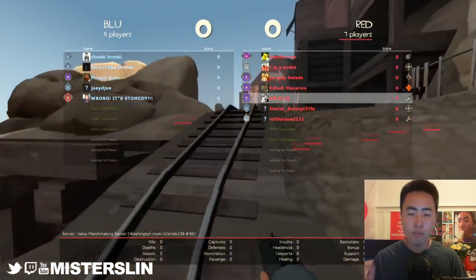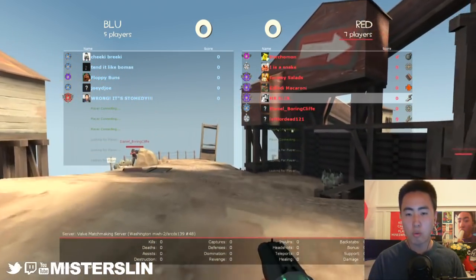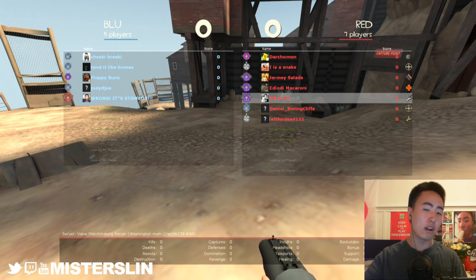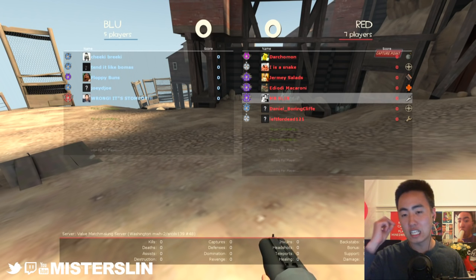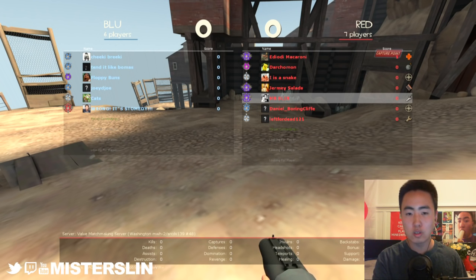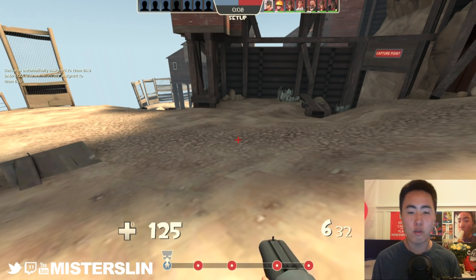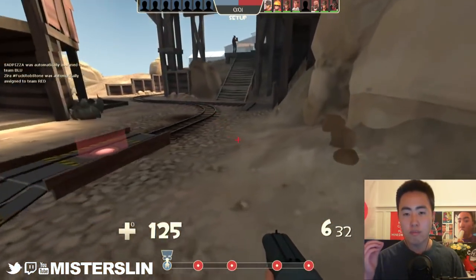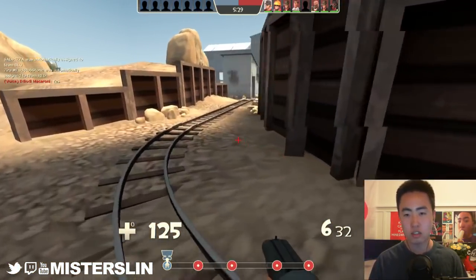Basically, the idea behind reading the scoreboard is that you check how many teammates on your side are alive, check how many opponents on their side are alive, then you make a split-second decision as to who's winning or who's losing, and that informs your decisions. Because unfortunately in Team Fortress there's no mini-map, there's no radar telling you where your opponents are, and so a lot of making the right decision has to do with context clues.